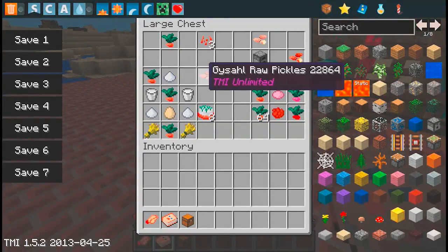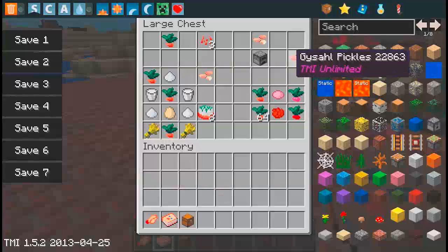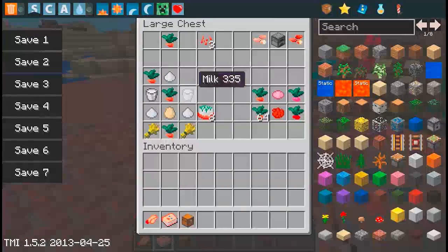You can get Geyser Raw Pickles, which is pretty simple — you just take your greens, your sugar, and put it in a furnace the same way you cook things, and it's cooked.